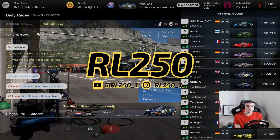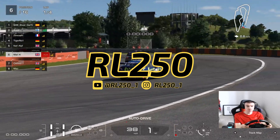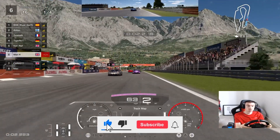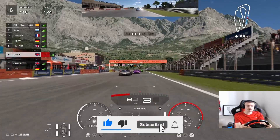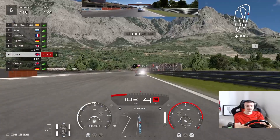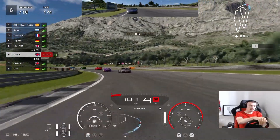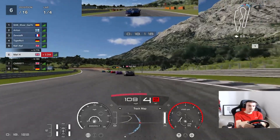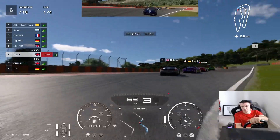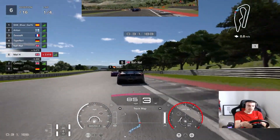Dragon Trail Gardens Group 4, four laps of the racing hard tyres. Weeping first corner. Brakes here for the chicane. Just guide the car through on the way out there, just like that.